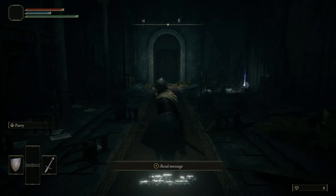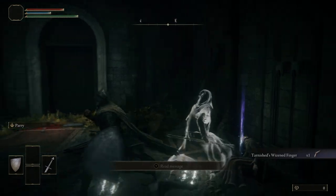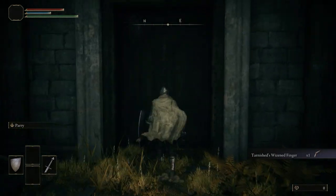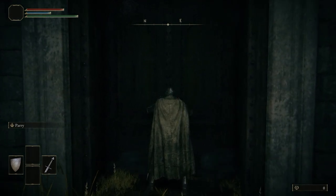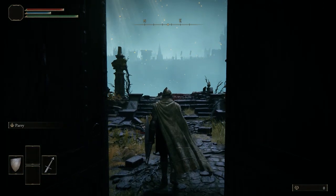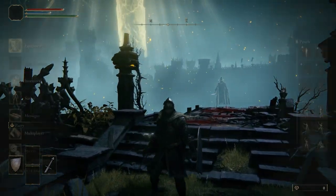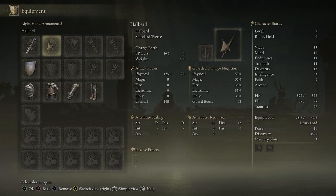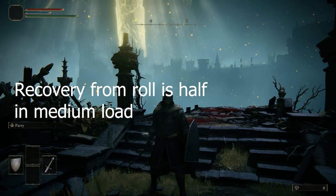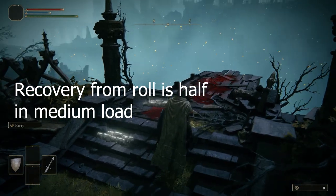Alrighty guys, there we are — into the Lands Between. I'm gonna pick this up because you can't open the door without it: the Tarnished Wizened Finger. You'll notice when you start with the Vagabond class, you actually do what's called heavy rolling, which means your rolls look like this. You have less invincibility frames, which means you get hit more by the bosses. So what we're gonna do is just take care of that halberd. Go to your inventory — X on Xbox controller or Square on PlayStation — and get rid of the halberd. That immediately brings us down to a medium roll, which about doubles our iframes.